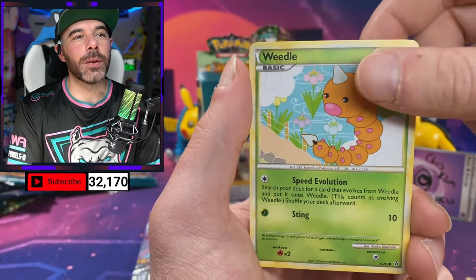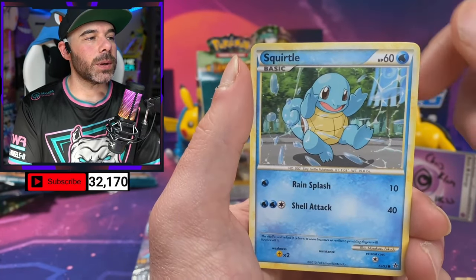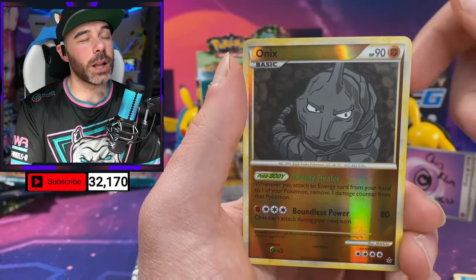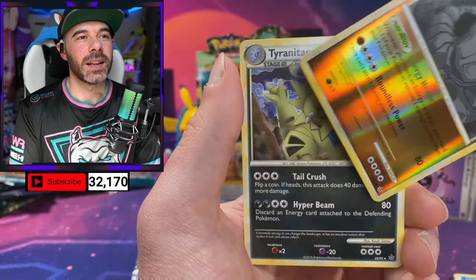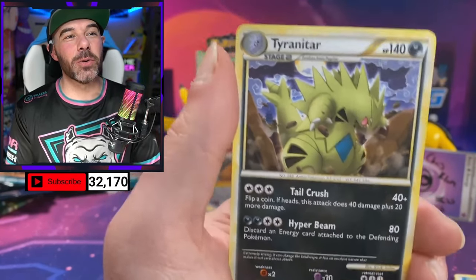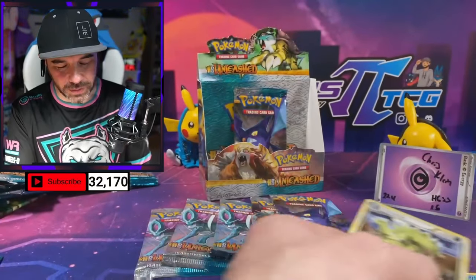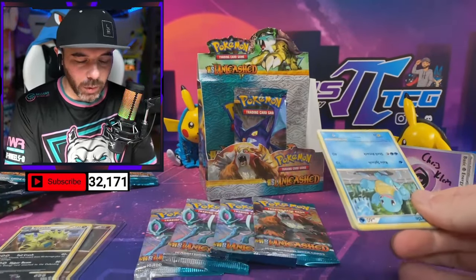Onix, Weedle, Squirtle. We got Reverse Onix — almost a Reverse Steelix, close! And a Tyranitar. If the Onix was here and the Tyranitar was in the reverse — although let's be real, I don't have a whole lot to trade these days.